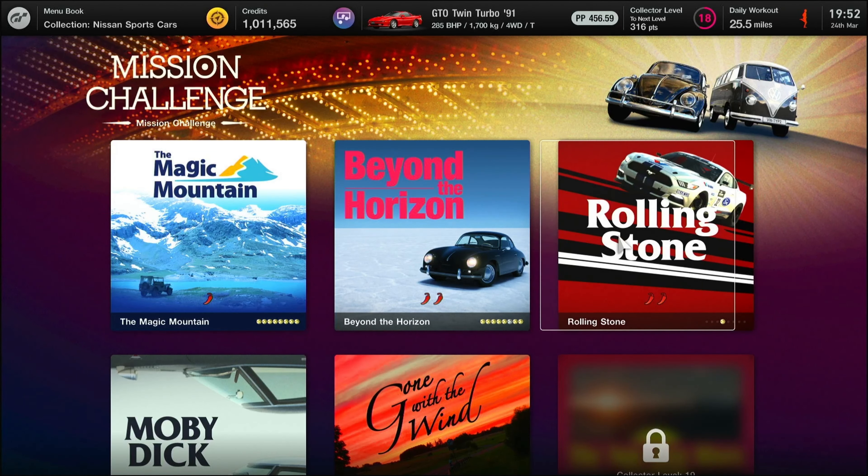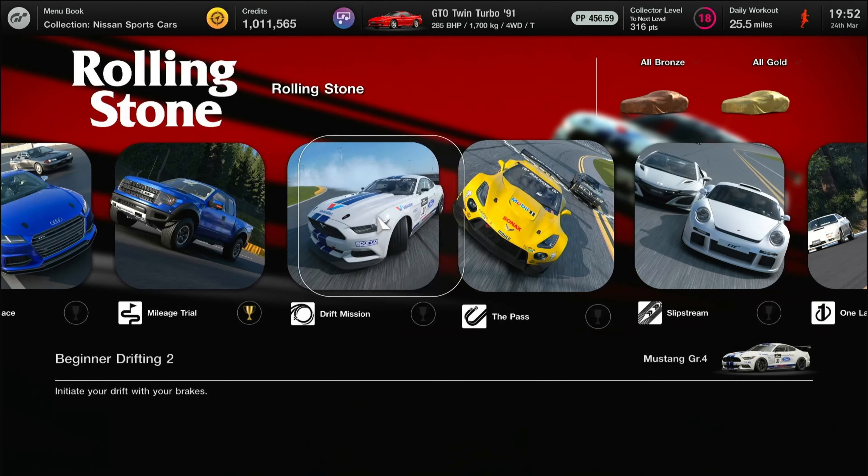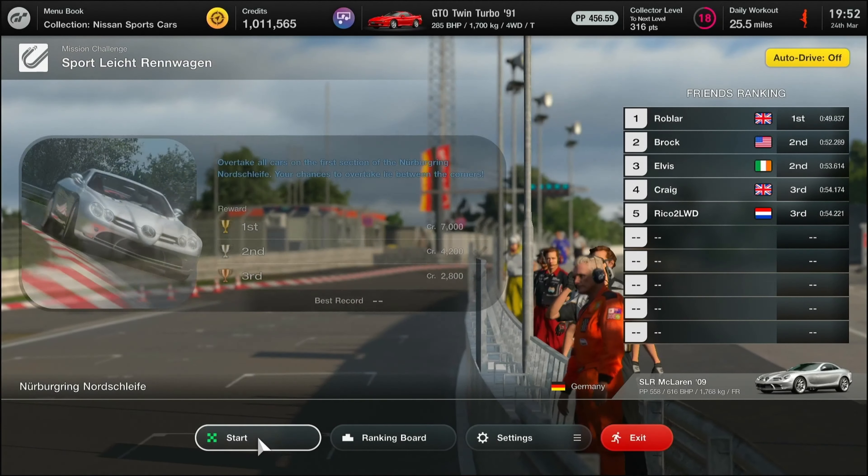Here we are arriving at the Nurburgring for the first level of the Rolling Stone missions. This one's somewhat of a challenge. The video starts with traction control one, but about 40 minutes in I realized I needed more than just a little bit of help, so I moved up to traction control five.